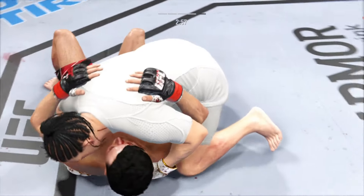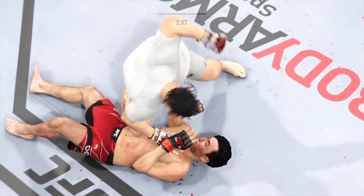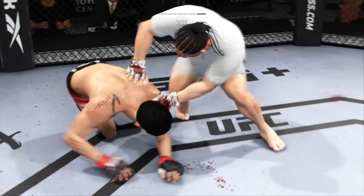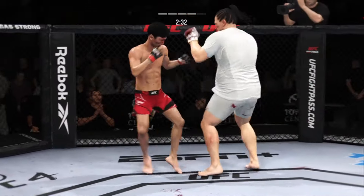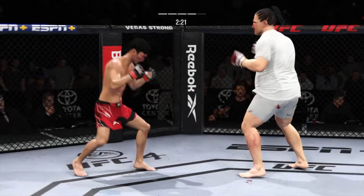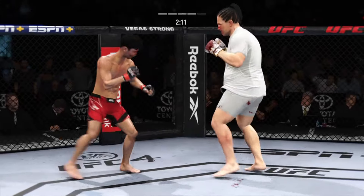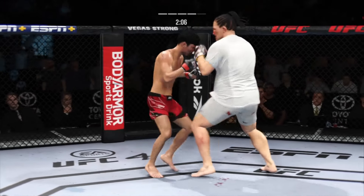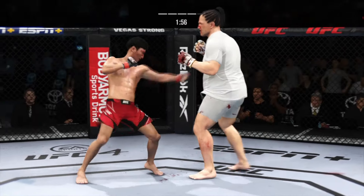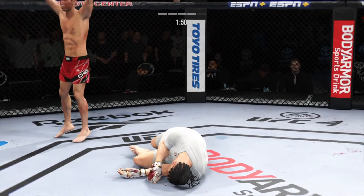Level change, finish the takedown. Great job. He's in a compromising spot — gotta figure out a way to get back to your feet. He continues to manhandle him here on the ground. Nice job working hard, posting. What a sweep! Big left hook there! Big punch lands over the top. Hands high! Under two minutes to go. And just like that, the fight is over!